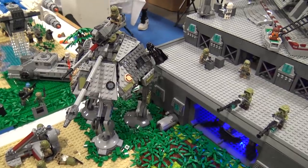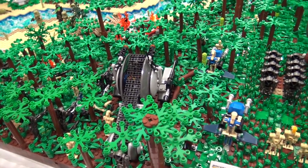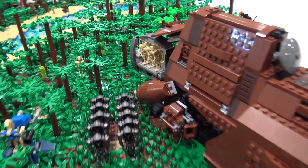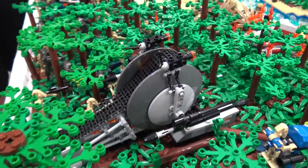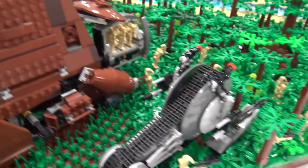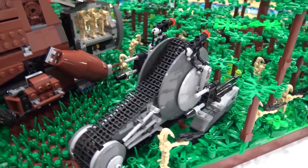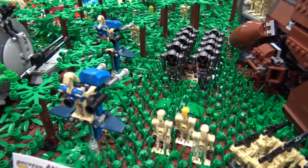So we have the droids coming through in the forests here. They're unloading their troop carrier right here - you can see the MTT being unloaded. And then there's some Corporate Alliance tanks, another one on that side, kind of leading the attack for the battle droids. And then the commander right here overseeing, and some STAPs.